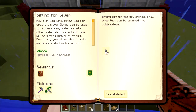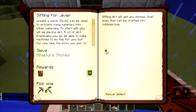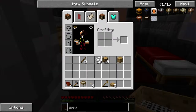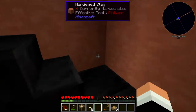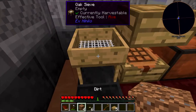Oak sieve, one for one - and let's do it. Now that you have string you can create a sieve. Sieves can be used to process many materials into other materials. To start with, you will be sieving a lot of dirt. Eventually you'll be able to make machines to do this for you. Right-click with the block you wish to sieve on the sieve. So to get minerals we need to sieve dirt and we have some dirt. I'll just place the sieve right here.